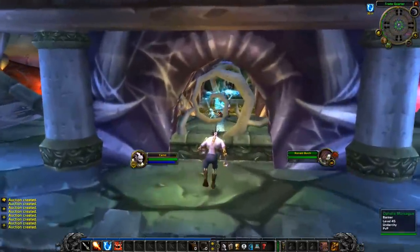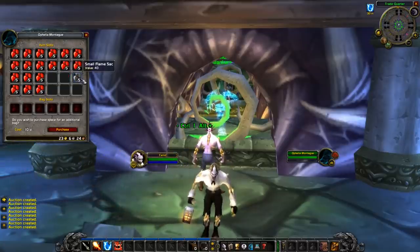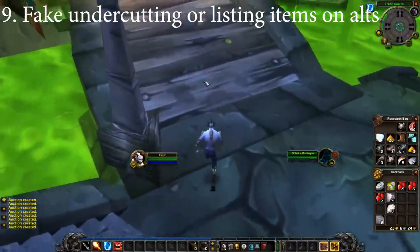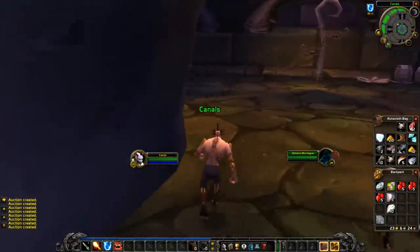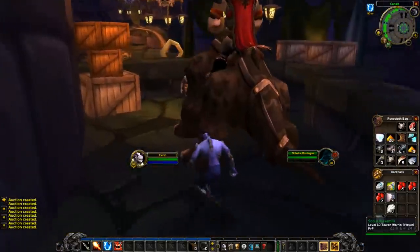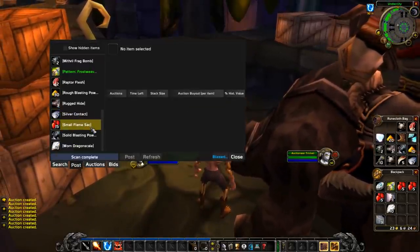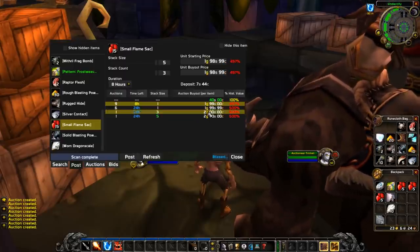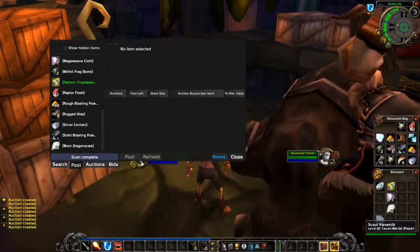You can also take advantage of having alt characters by fake undercutting on the auction house. This is pretty common on a smaller auction house or when there aren't as many items up. You can put things up on one character for a lot of gold and then much cheaper on another character. A lot of times that will inspire people to buy when they see it for such a good deal, when in reality it's about the average price it sells for.